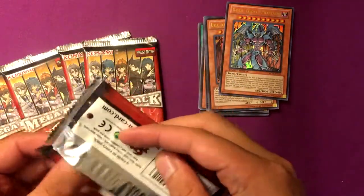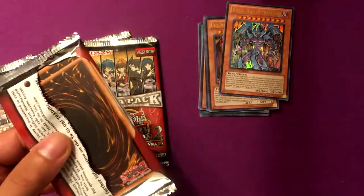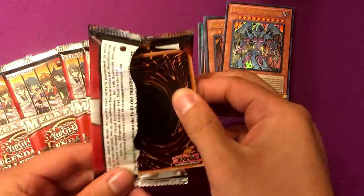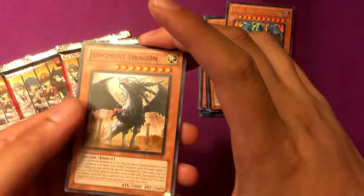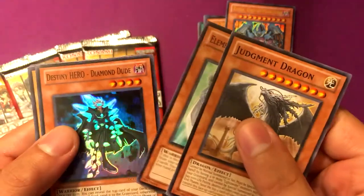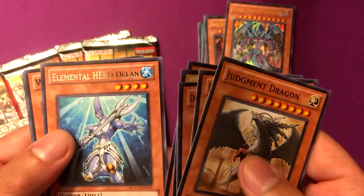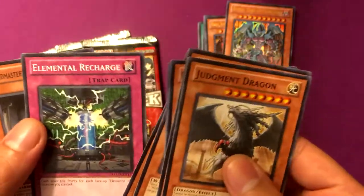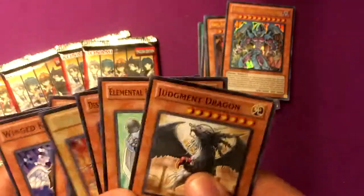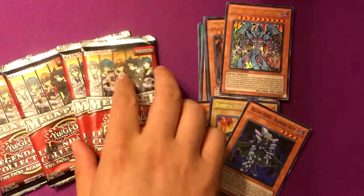You get five of these packs. Hoping for Evil Hero stuff because I'm trying to recreate Dark Gaia, which is one of my favorite decks. Judgment Dragon. Elemental Hero Bubble Man. A super rare Diamond Dude. Secret Rare Burstantrix. And Ultra Rare Cyber Valley. With Rare Elemental Hero Ocean. Wing Kuriboh. Elemental Recharge. And Grand Master of the Six. I'll pull out my holos.